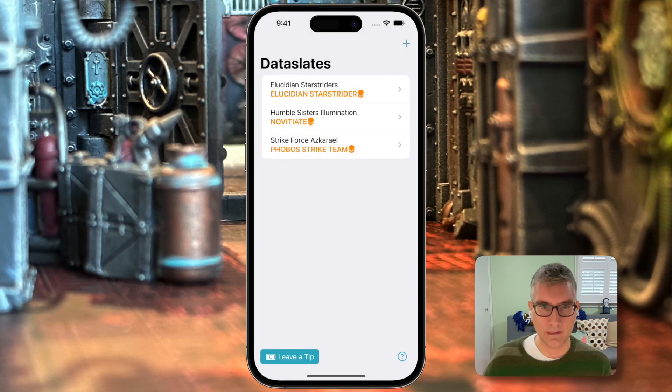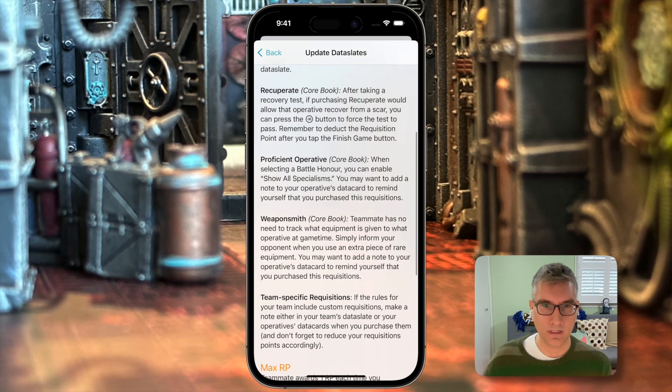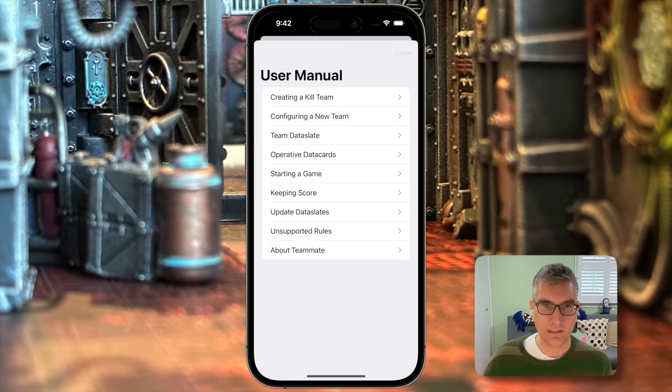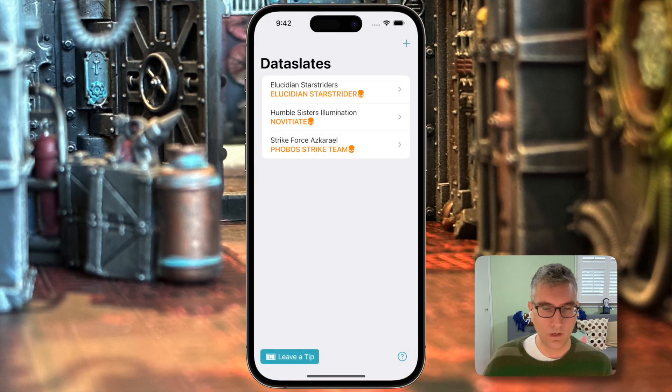Two more things about the app. If you click on the main screen, there's a help manual that will walk through all the features, including unsupported rules — there's some advice for things the app doesn't handle and how you might work with them. Lastly, on the main screen there is a leave a tip button. Teammate is free; I want you to use it and enjoy it. If you're finding it useful, I'd ask that maybe whenever you start a new campaign, you consider leaving a tip. Thank you — good luck and have fun out there.